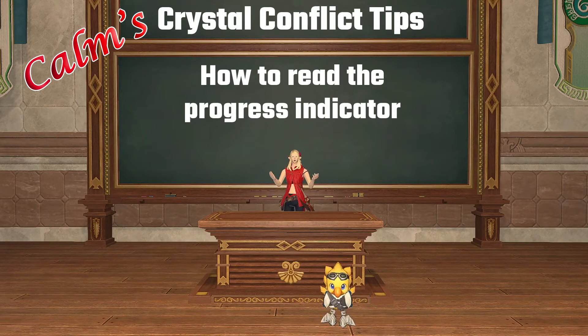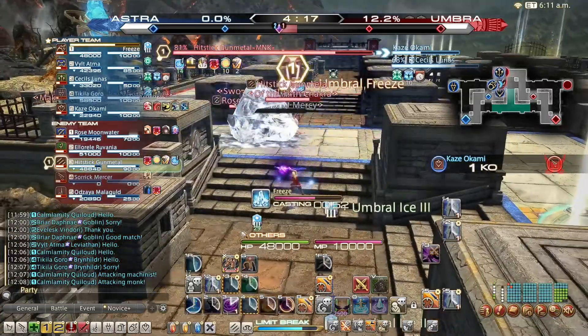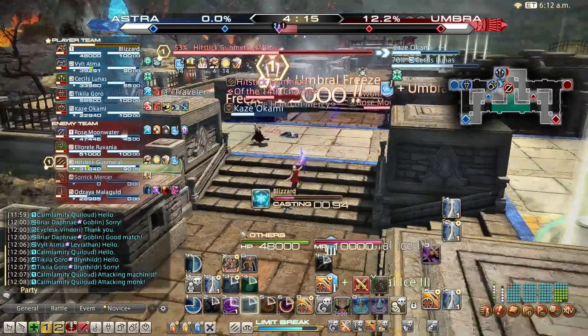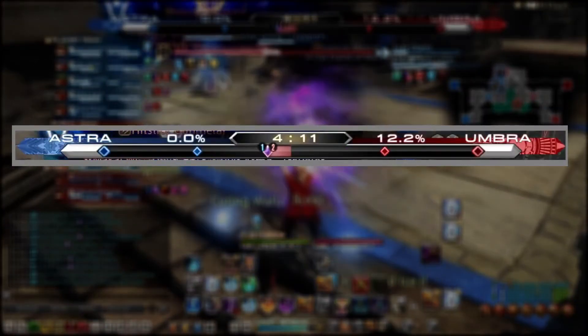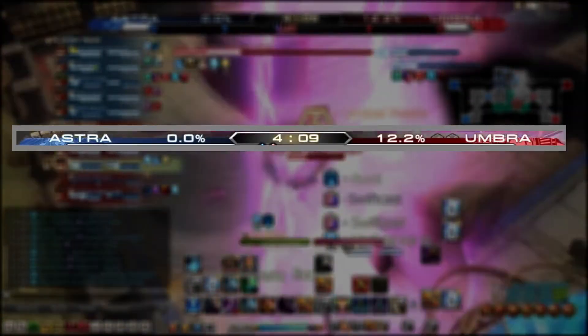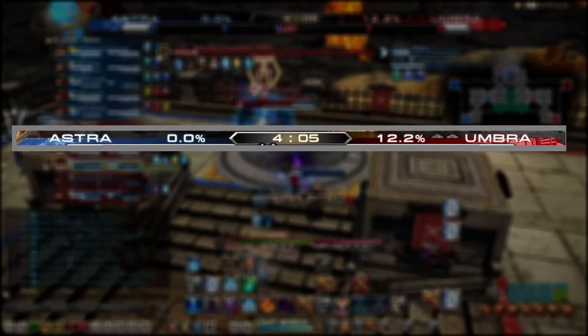Com's Crystal Conflict Tips: How to Read the Progress Indicator. The Crystal Conflict Progress Indicator is awkward to read and was frankly poorly designed. This short video will help you understand exactly what you're looking at. This is the Progress Indicator. Let's start by breaking it down into the top and bottom halves.